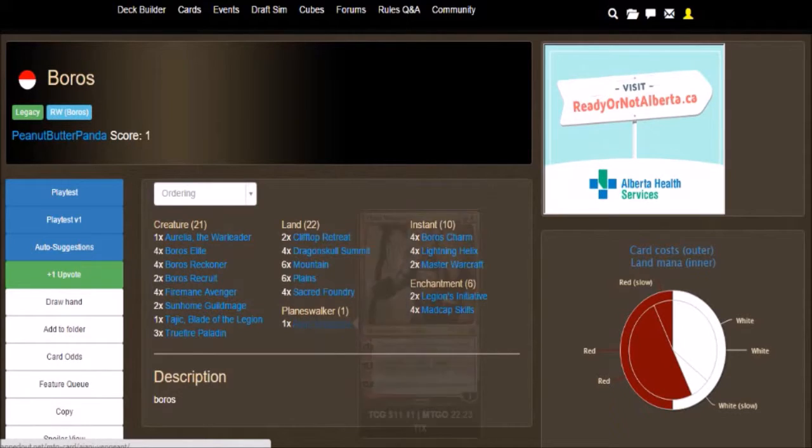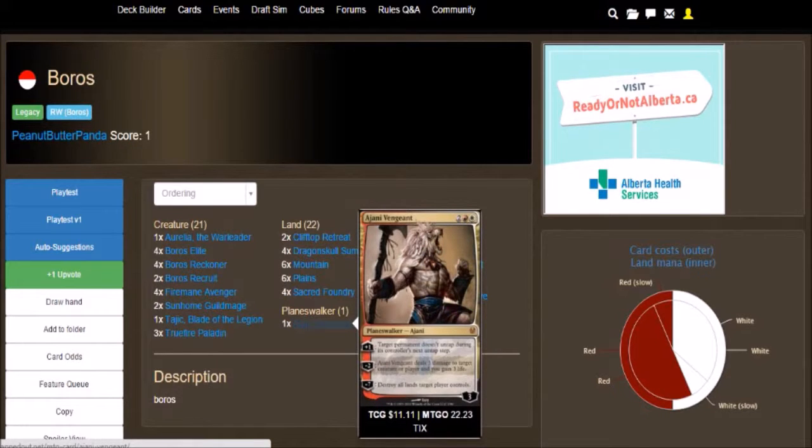Ajani Vengeant is a 3 loyalty, 4 mana cost — one red, one white. Plus 1: target permanent does not untap during its controller's next untap step. Minus 2: Ajani Vengeant deals 3 damage to target creature or player, and you gain 3 life. And minus 7: Destroy all lands target player controls. The land destruction is the one you want, because it eats away at their mana base.